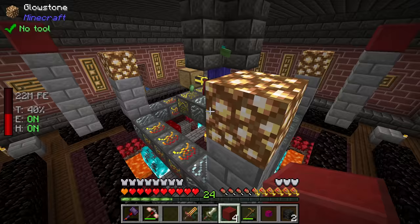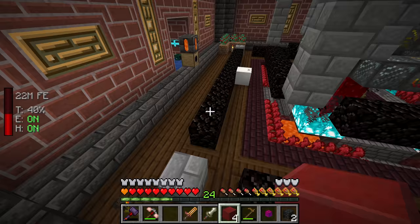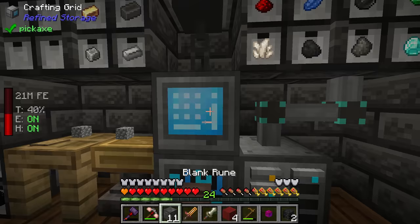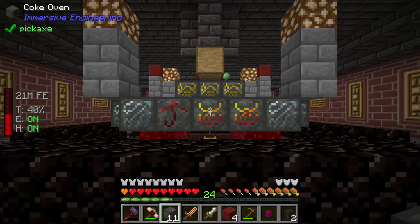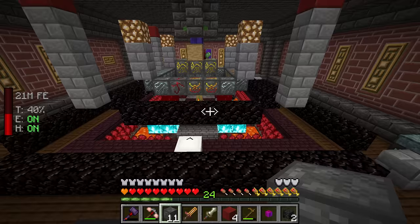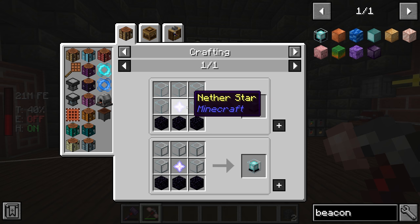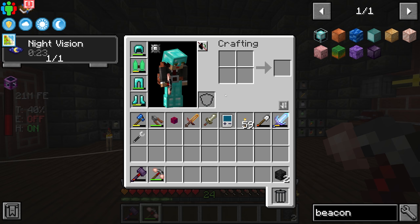Now all we need to upgrade to tier 4 is more runes. We have 11 in the system but I think we need 28 runes total - seven for each side. Looking ahead to tier 5, we're going to need four beacons, which requires four nether stars, meaning we have to defeat four withers. To get four withers we'll need a bunch of wither skeleton skulls. Thankfully we already have two wither skeleton skulls obtained from the hidden realm portal a few episodes back.